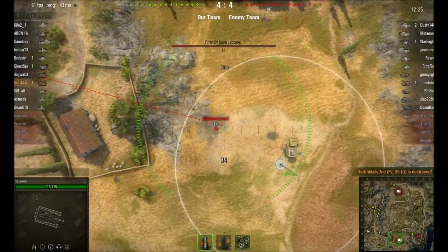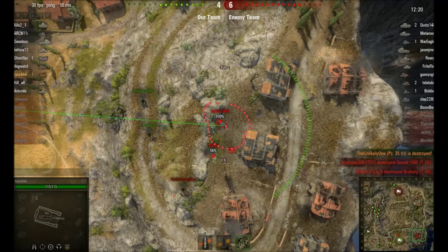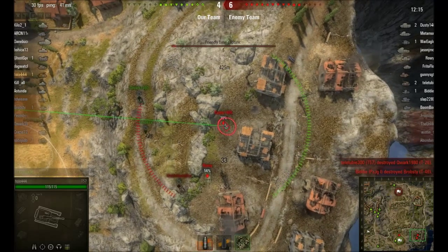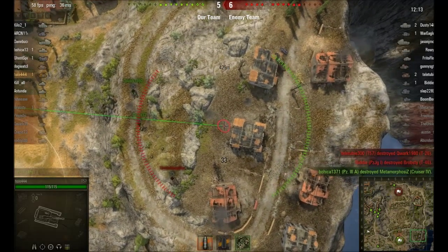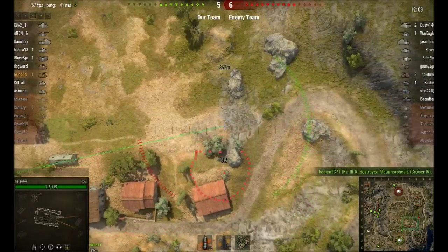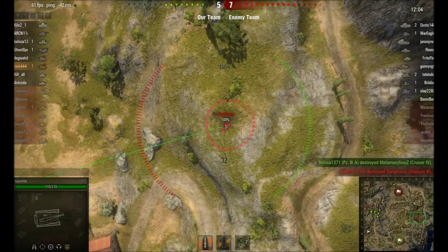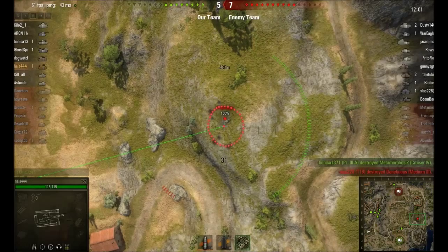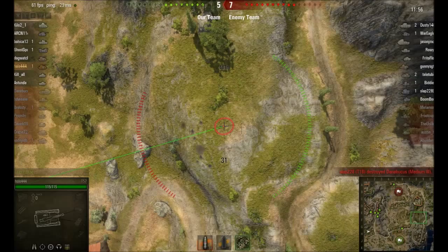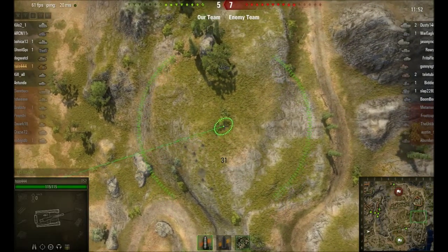There's a light tank down there. Sometimes you get lucky with the accuracy. A moving target is much harder to hit with artillery, in part because they're moving and in part because when you move your gun it becomes less accurate.